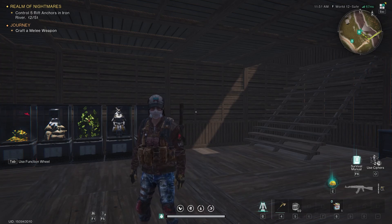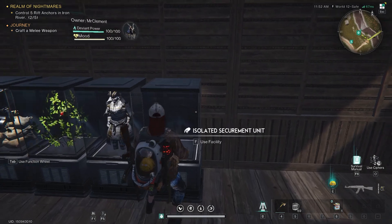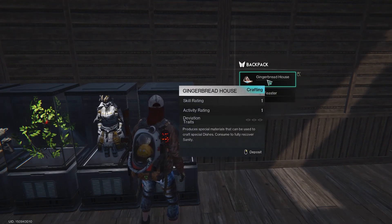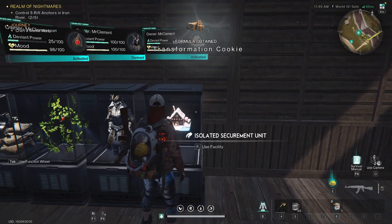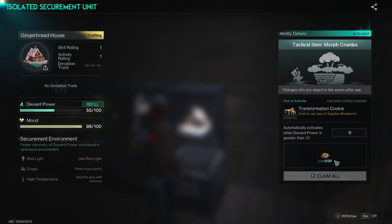Hello survivors. In this video I am going to show you how you can get the gingerbread house deviant in Once Human. This deviant will provide you with cracker charms that can be used to make transformation cookies. These cookies can be consumed and you will be transformed into a random piece of furniture. Now let me show you how you can get the gingerbread house deviant.